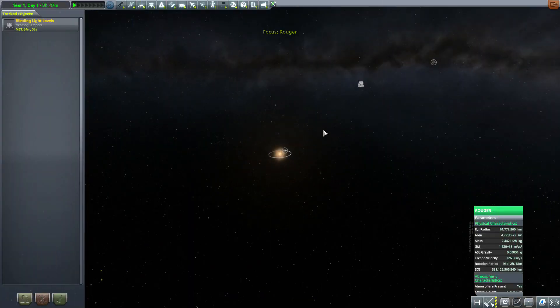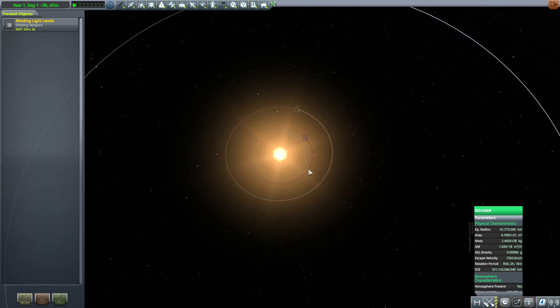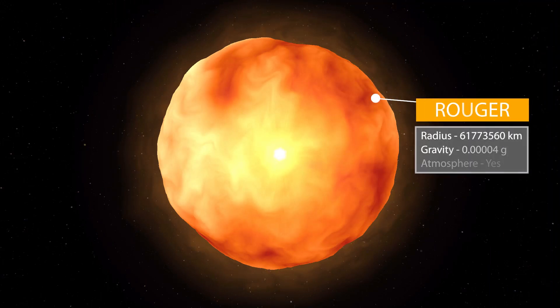After that we move on to our next star system, Ruger, which as you can see has just a couple of planets — not as many as the previous system. The big difference is, oh my, the star is huge. That star — Ruger — is massive at 61,773,560 kilometers in radius, though amazingly with a gravity of only 0.00004 g's. It does have an atmosphere, but being a star — yeah, don't go to it. Boy is this thing massive, and it looks solid from the modeling — very odd but very awesome.